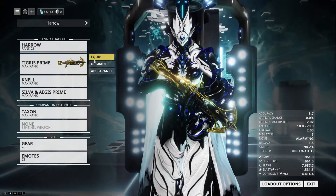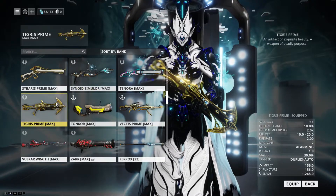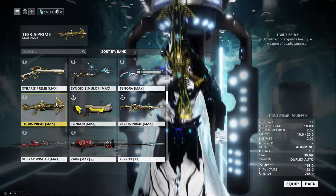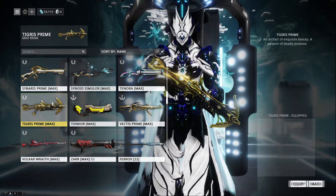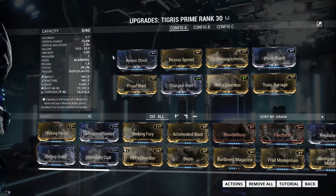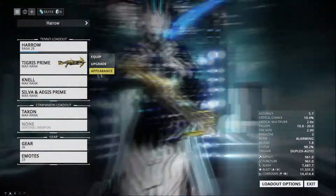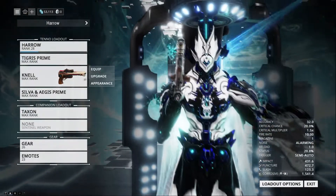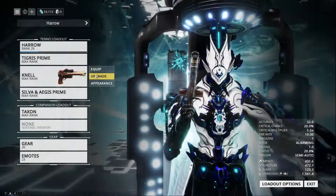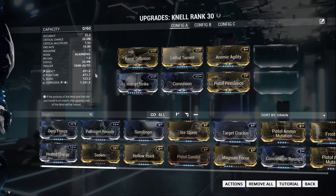I like using pretty much any weapon as my primary. I kind of like using the Tigris Prime because his Penance gives it a lot of reload speed and fire rate. My Tigris Prime build isn't great right now, but you'll get better outcomes if you have a better mod setup. I run the Knell because it is a very good headshot weapon — it's pretty much like a dual Toxicist on steroids — and it has a scope so it lets you hit heads faster.